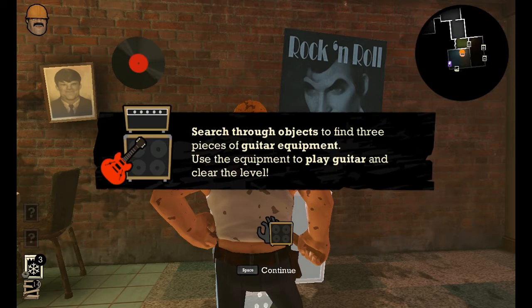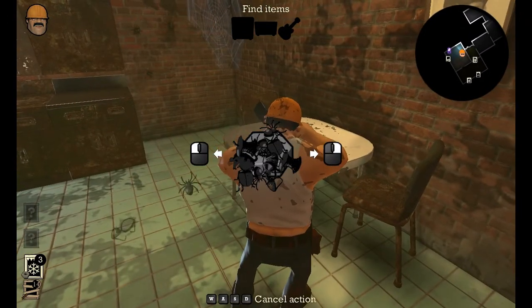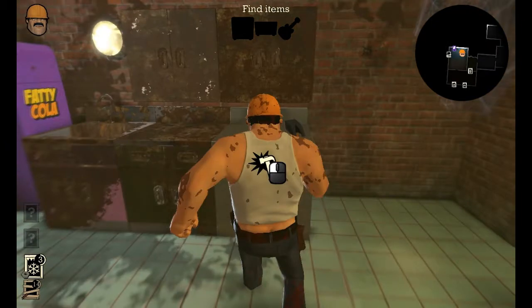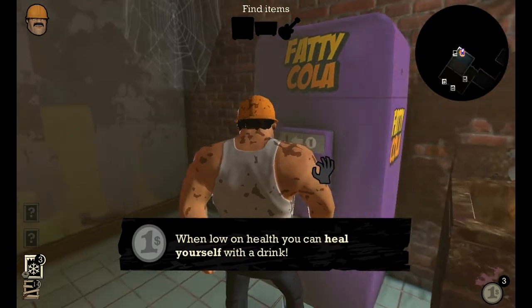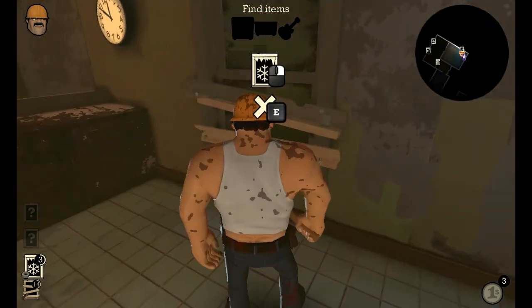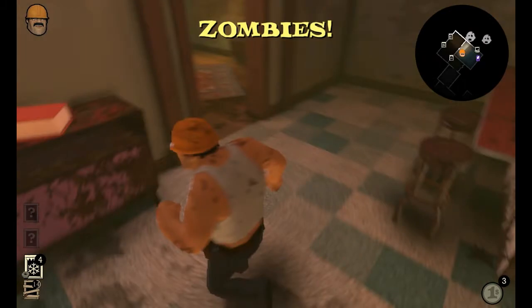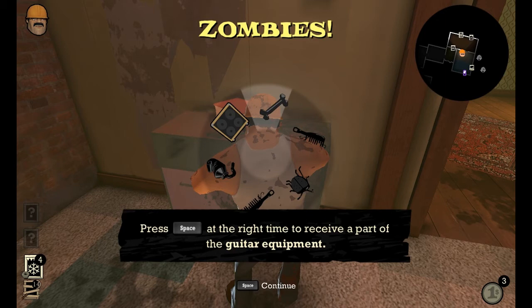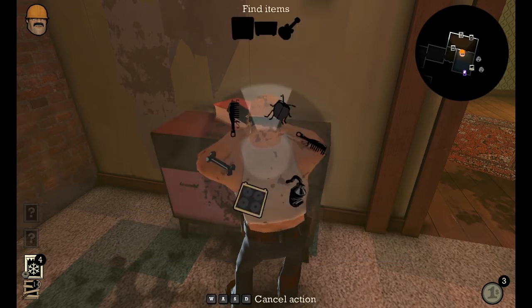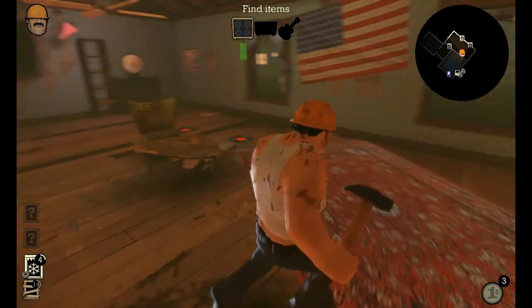Search through objects to find three pieces of guitar equipment. Use the equipment to play guitar and clear the level. That's obviously not what I'm looking for. You can heal yourself with a drink — Fatty Cola. Zombies. Press space at the right time. Receive part of the guitar. Okay, I'm ready. I'm gonna finish the guitar.